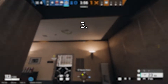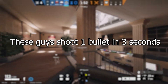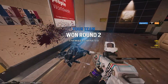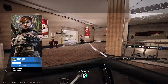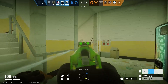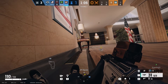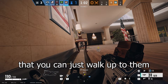Number 3: Kali players. These guys shoot one bullet every 3 seconds, so if you dodge that, you get a free kill. They're also so tunnel visioned that you can just walk up to them and knife them.